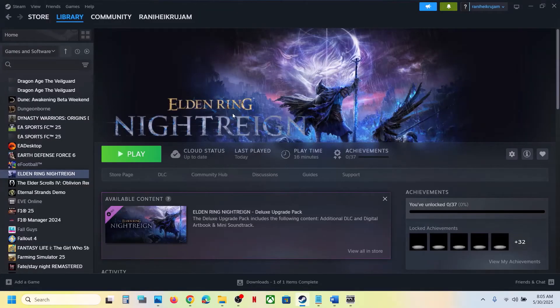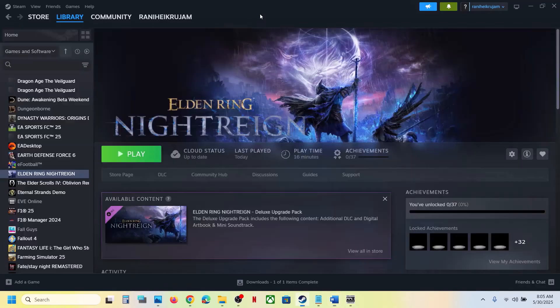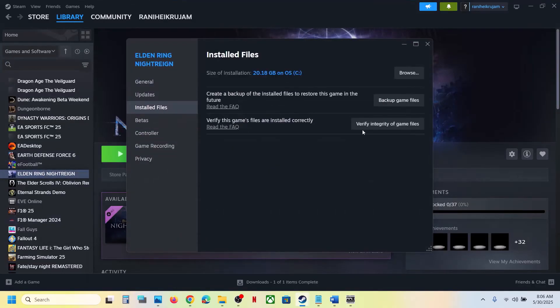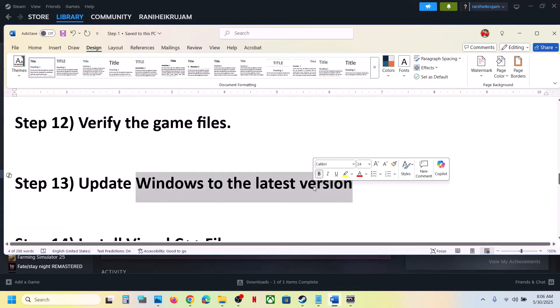Still not working — verify the game files. Do not ignore this, as it has worked for many players. Right-click the game, go to Properties, go to the Installed Files tab, and click on 'Verify Integrity of Game Files'. Once verification is 100% complete, launch the game and check.